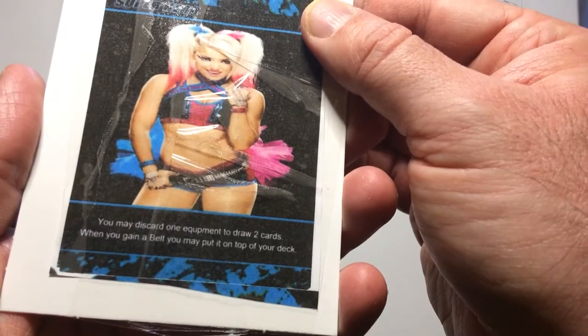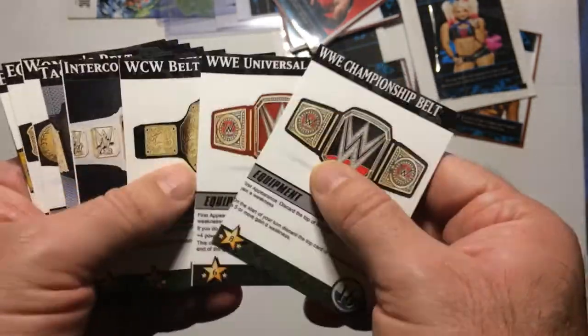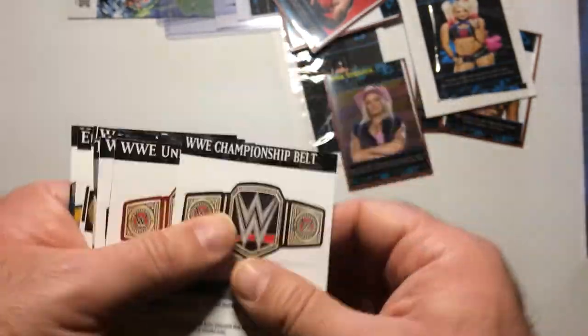Alexa Bliss: you may discard one equipment to draw two cards. When you gain a belt, you may put it on top of your deck. So gaining the belt is key for the customized game.